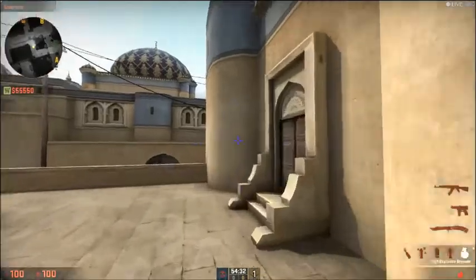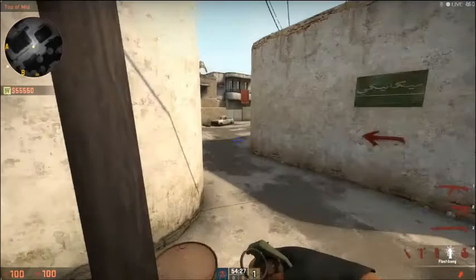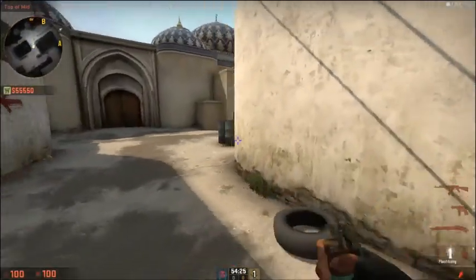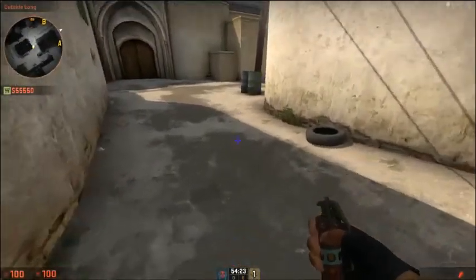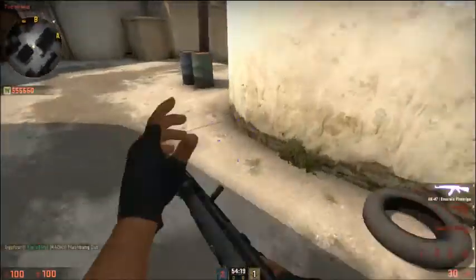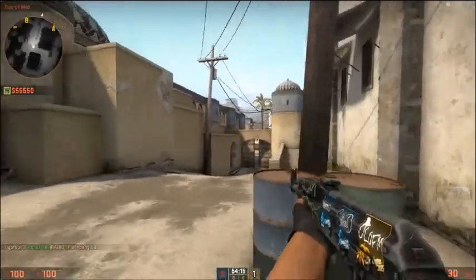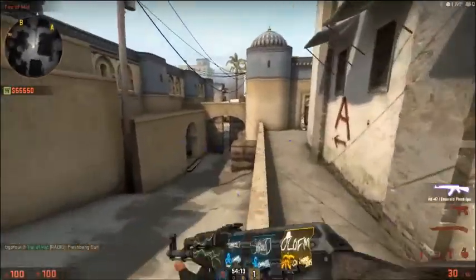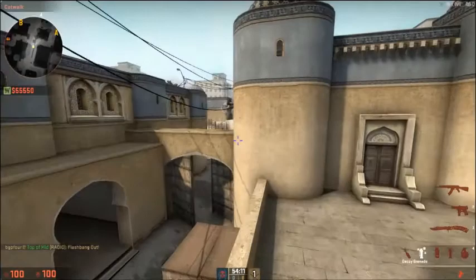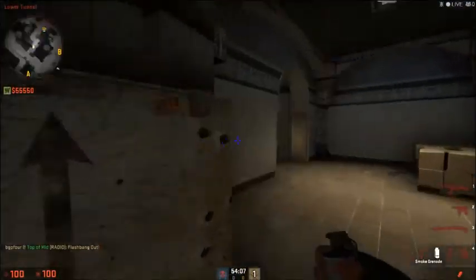So how you're going to want to take mid — if you're going to come from outside along here, you're going to want a nice little pop flash like that and then check everything. But if you're going to come from here, this is a really cool smoke that I learned.